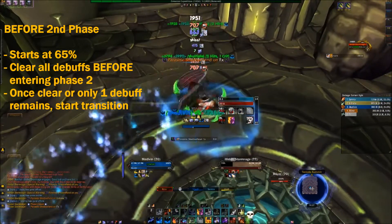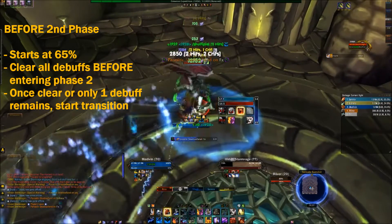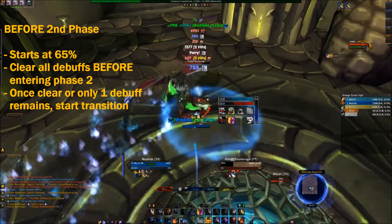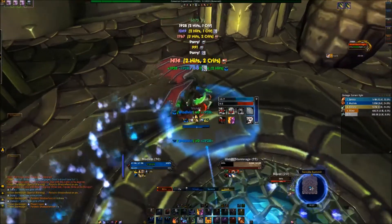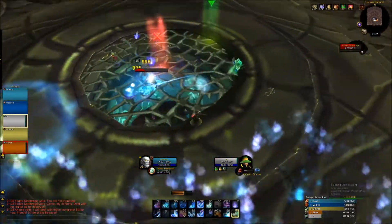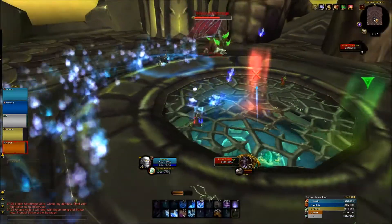Phase two is obviously the hardest phase in the entire fight with Illidan. That's why we use Heroism there — we save it rather than using it on pull. Even though if we used it on pull we could get two Heroisms in the fight, we decided we just need the Heroism in phase two because it's the hardest part by far.